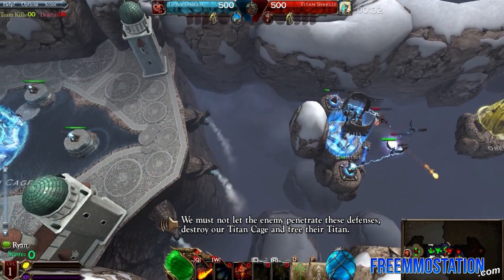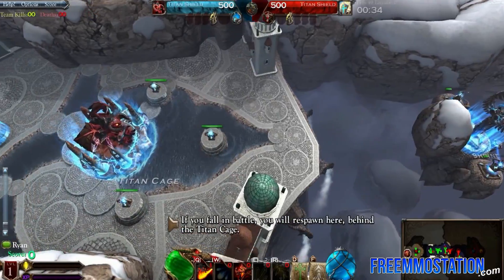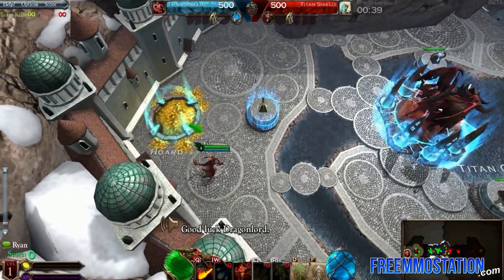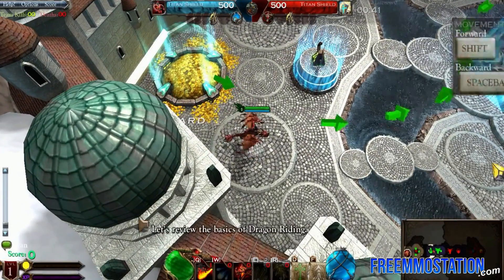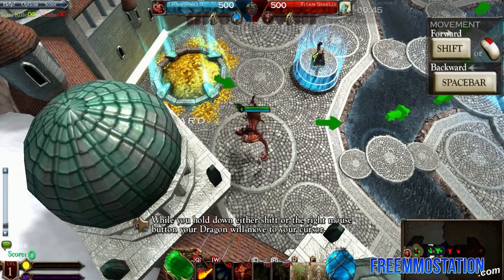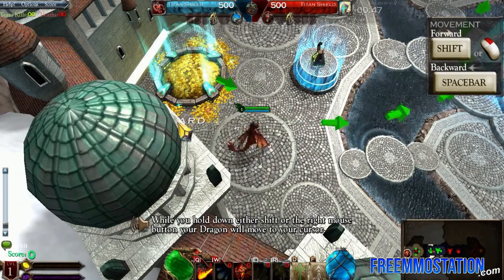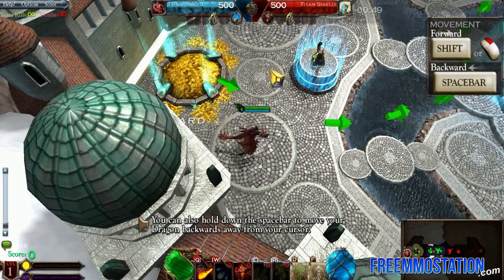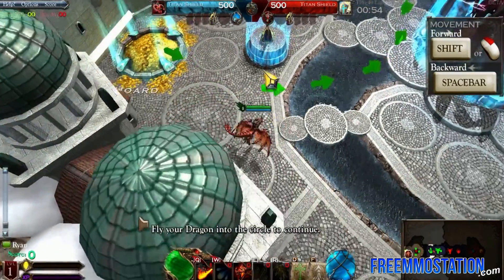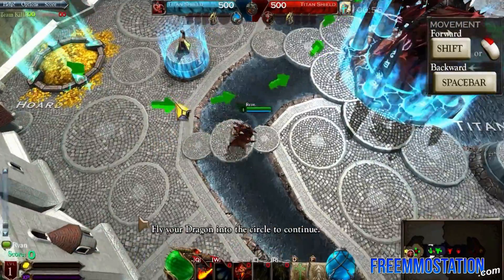If you fall in battle, you will respawn here behind the titan cage. Good luck, dragon lord. Let's review the basics of dragon riding. How do I go in circles? While you hold down either Shift or the right mouse button, your dragon will move to your cursor. There we go. Fly your dragon into the circle to continue. That's freaking cool.